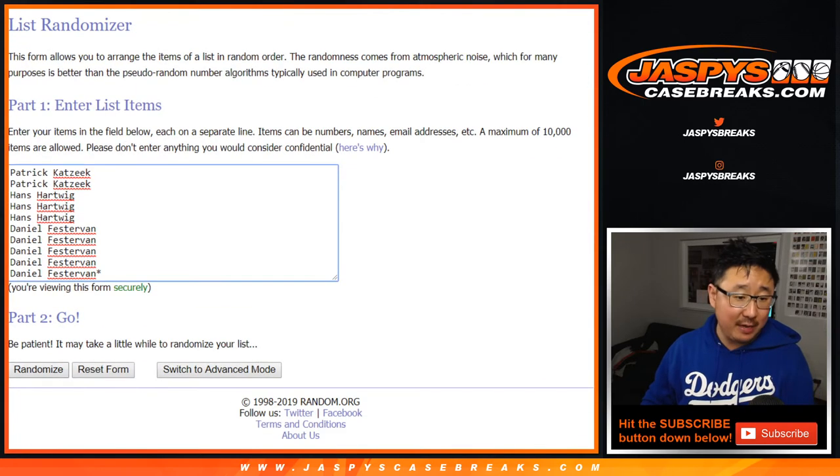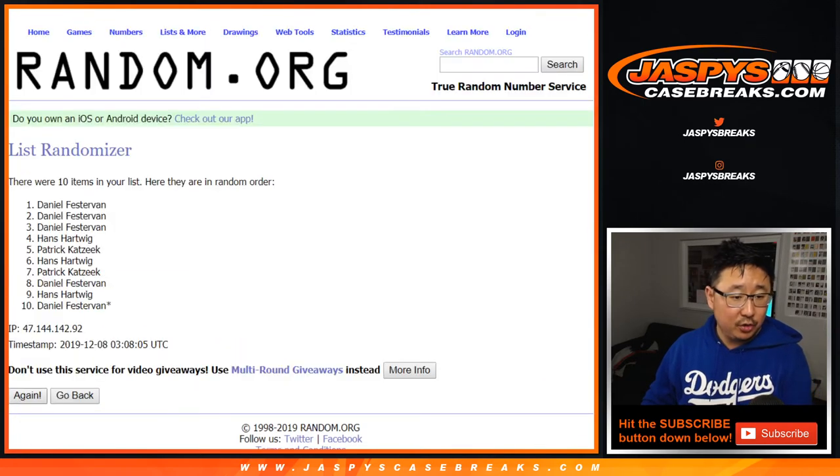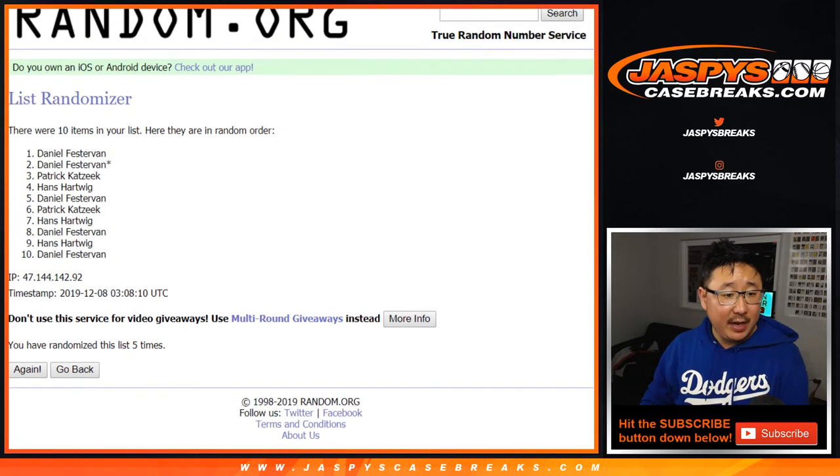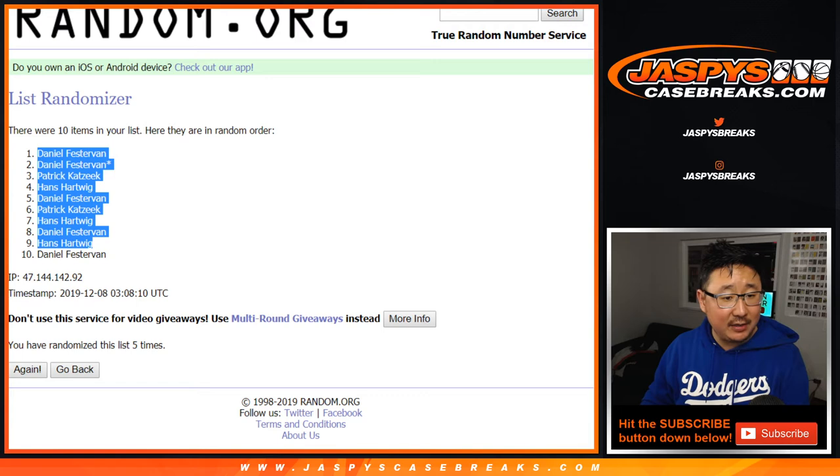Three and a two, five times. One. Two. Three. Four. And five. After five times, we've got Daniel down to Daniel.